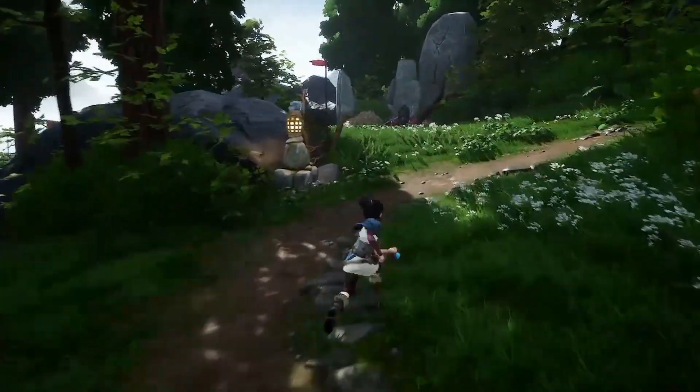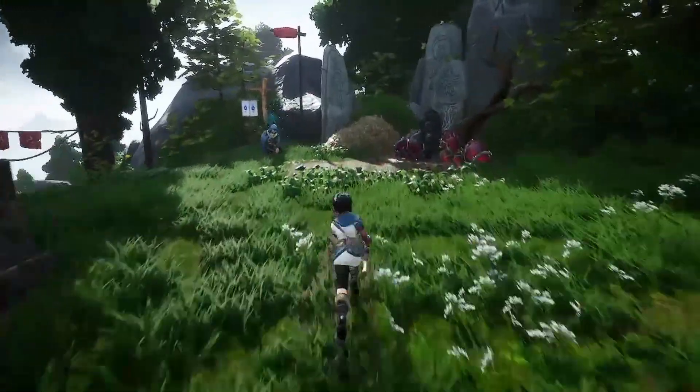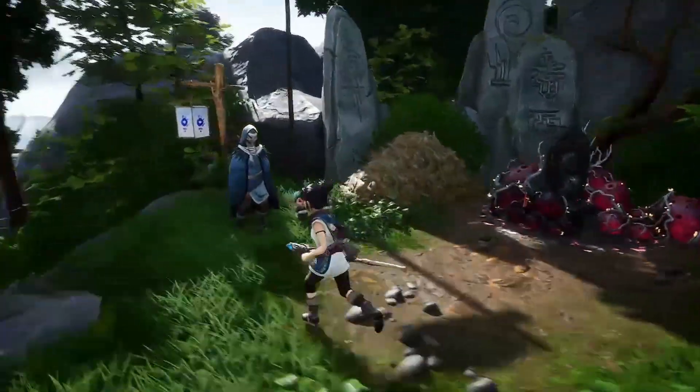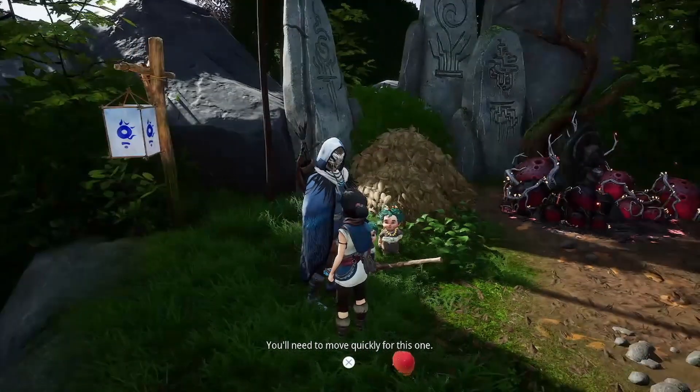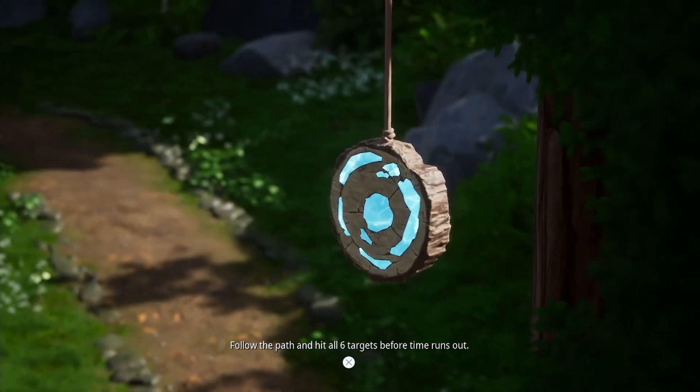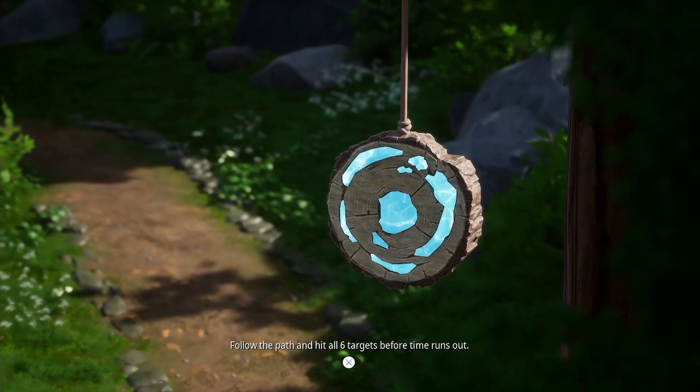There's something over here — what's happening? You have something to say: you need to move quickly for this one, follow the path and hit all six targets before time runs out.